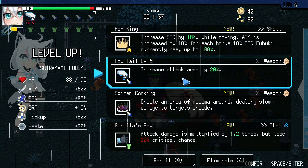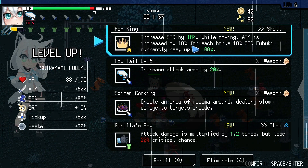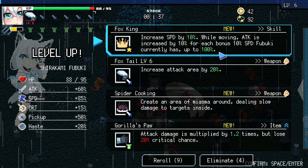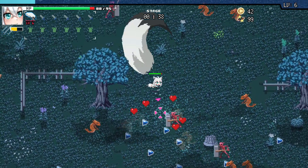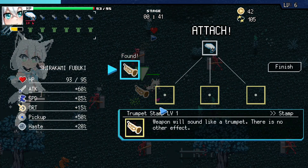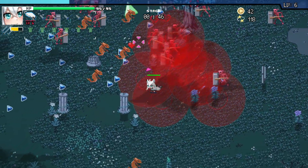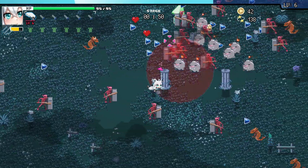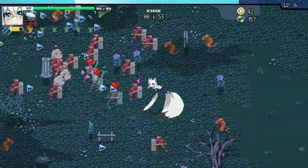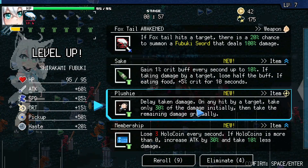Increase speed by 10. While moving, attack is increased by 10 for each bonus 10 speed — Fubuki currently has up to 100. Wow, she's going to be ridiculous! The old tutor — I'm going to leave it. Actually, we'll use that to strengthen up the actual stamps that we want, so just leave it on the ground. If you run into it, just right-click and you don't have to pick it up — just leave it.